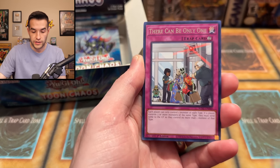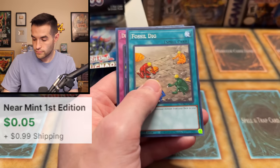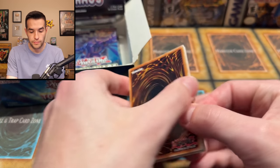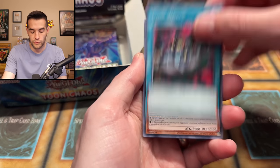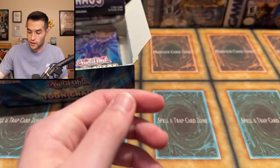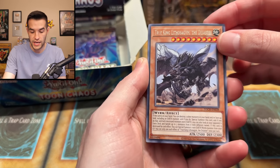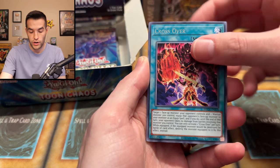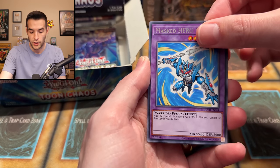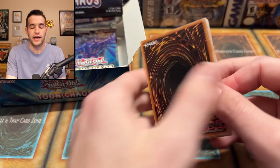I'm going to break the streak with our Wild Survivors pack. We have Allure of Darkness, There Can Be Only One, Fire Formation Tenki, Frostosaurus, Vanquish — we didn't get anything. Rough times on the Toon Chaos box. Hopefully those damaged corners are just a super — BLS, Psyframe Driver, Pot of Extravagance, Cassiber Dragon, Stardust Dragon. Toon Arpy Lady — a good card but unfortunately has a little damage on the corner. True King Lithosagym, Chaos Sorcerer, Crossover, Keeper of Dragon Magic, Chaos Zone, Master of Vapor, and Masked Hero Acid — another super rare.